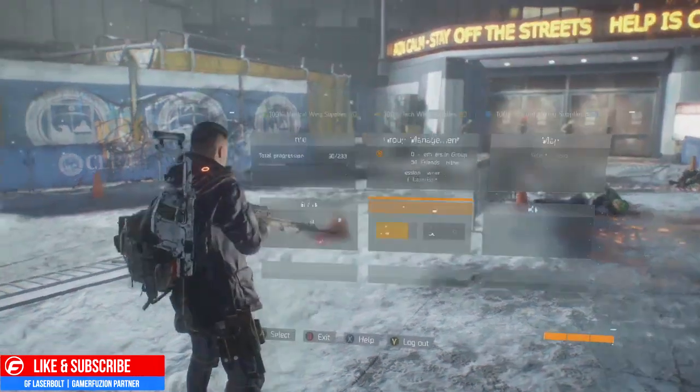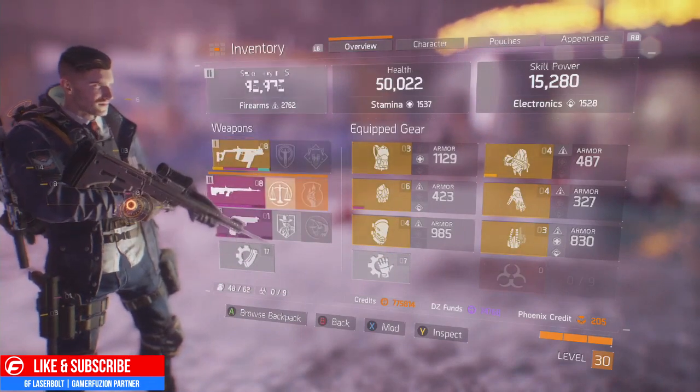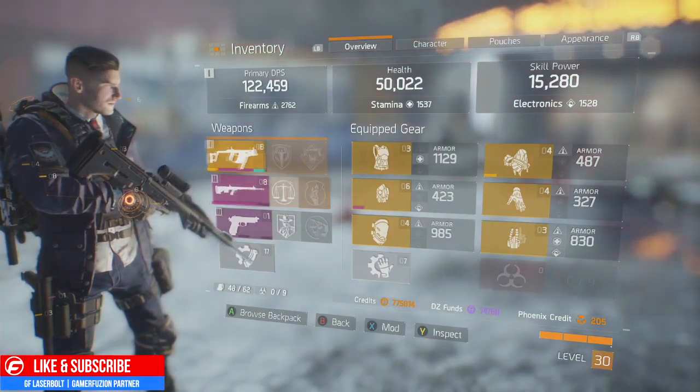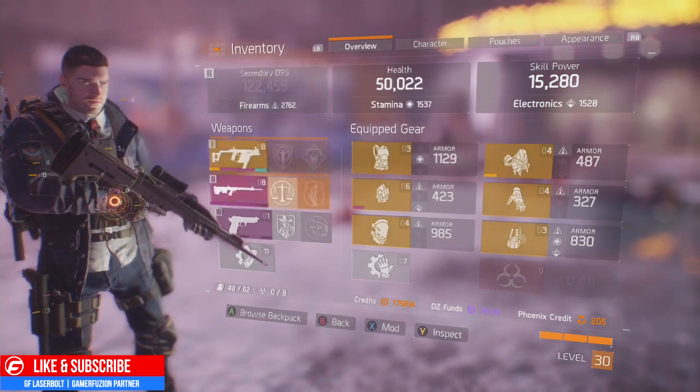I'm going to show you guys my primary so you can get an idea of what you're going to need. You're going to need a good SMG — you'll want at least more than 90 DPS when doing this so you can get it done quickly — and a marksman rifle or sniper rifle with 70 DPS or plus.